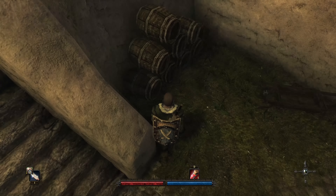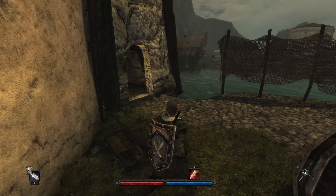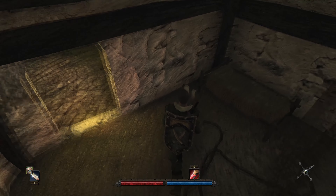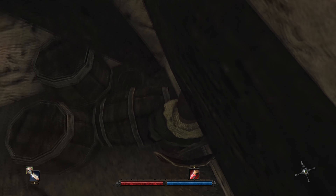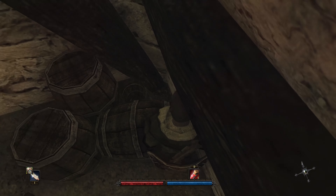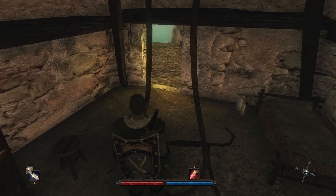Head on down here in the lighthouse to the ground floor. If you take a look behind these barrels, you'll find a key — the key was on the pillar. You have to go in like this and just left click to pick it up.